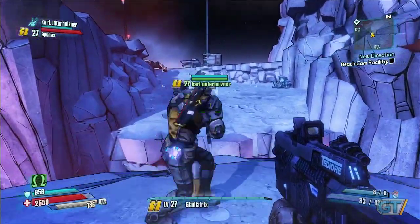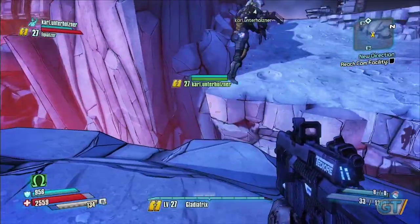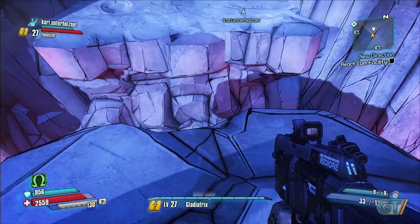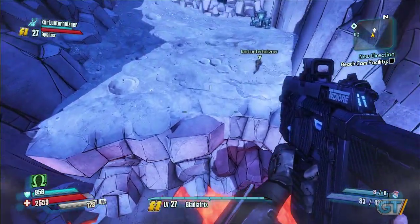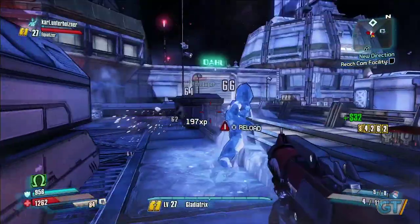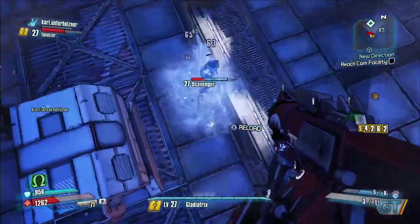You have to manage how much oxygen you're using, and the oxygen also fuels a jetpack so you can get a lot of air. There's a lot of verticality built into the level design, and you can actually do a butt stomp — slam down on enemies.